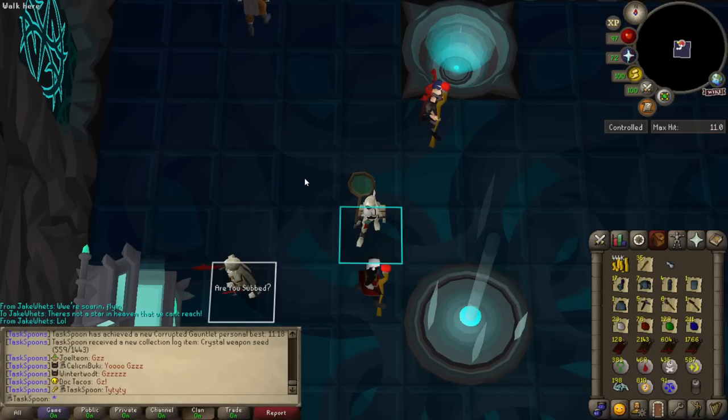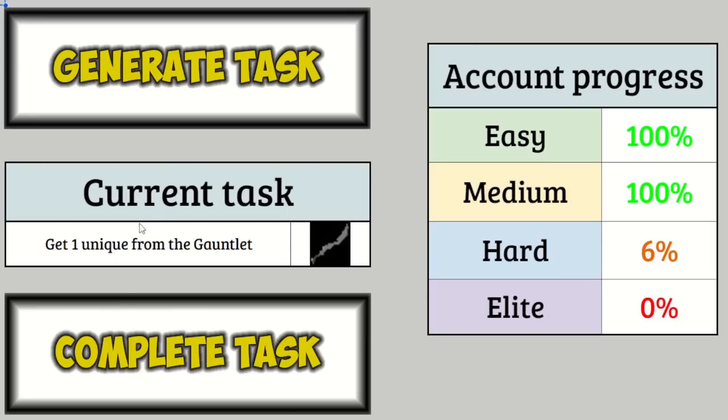We're done! We can get a new task! Let's go do it! Alright, here we go. We can complete the Gauntlet task, 7% on the hard tier, and let's see what we're going to go do next. Morytania Hard Diary!